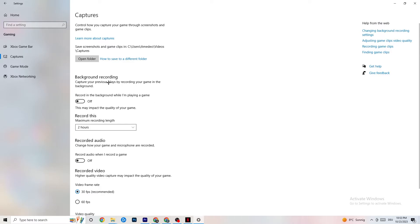Then click on Captures and go to Background Recording. Turn off 'Record in the background while I'm playing a game.' Please keep this turned off — if you're recording in the background, your performance will suffer significantly, especially on low-end PCs. Same applies to audio recording: turn that off too. If you want to record gameplay, use OBS or another dedicated application instead.